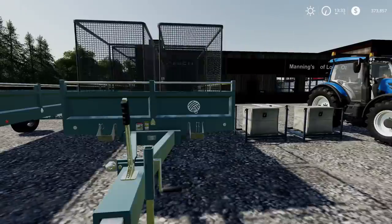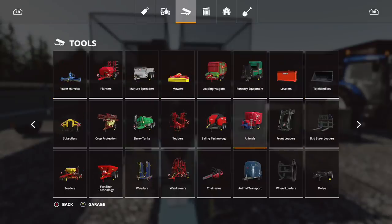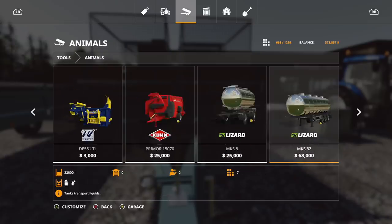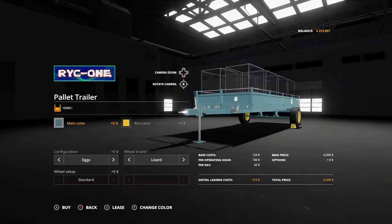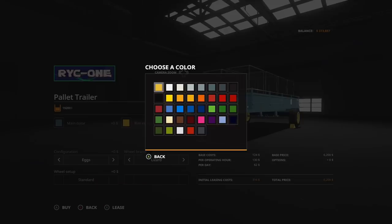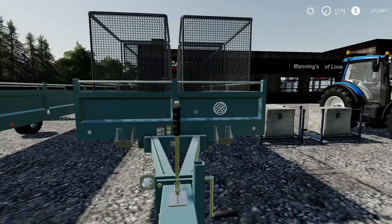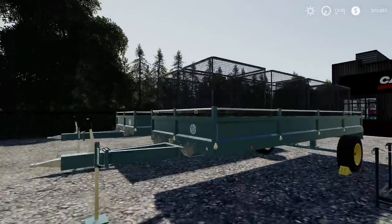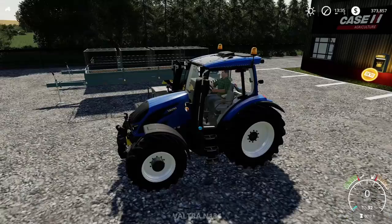The second trailer — go to animals, all the way to the very end. It's the pallet trailer for eggs, milk, and wool. Main color and rim color are any color you want. Tire options: Willbrand's, Lizard, or Midas. With this trailer you can put it in the loading area and it will automatically fill up.